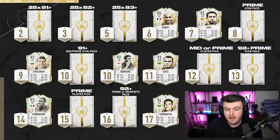For eleven tokens, a prime Cafu. For twelve, a middle prime player pack. For thirteen, a 92+ middle prime icon player pick. For fourteen tokens, a prime icon moments Cannavaro. For fifteen, a prime icon player pick. And sixteen, a 92+ prime or moments pack.